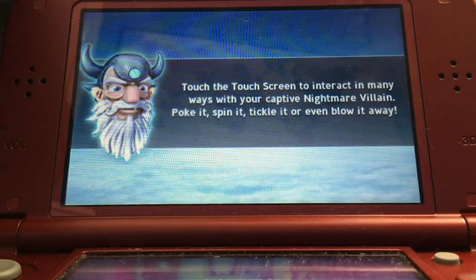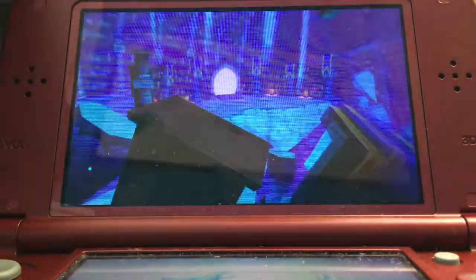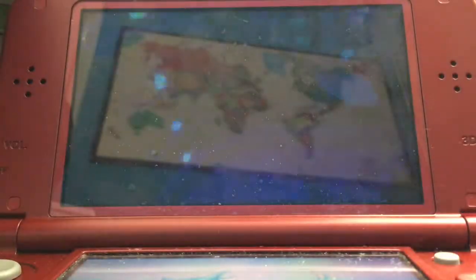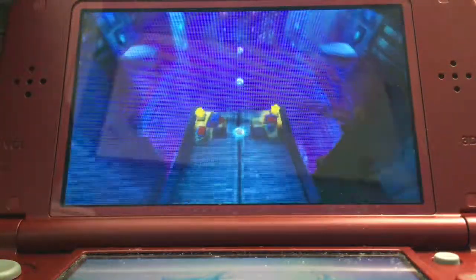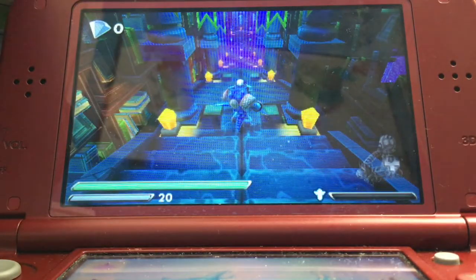Touch the touchscreen to interact in many ways with your captive nightmare villain — poke it, spin it, tickle it, or even blow it away. Oh, that's cool. This is terrible, Portal Master. The Eternal Archives have been overrun with the Dream Sheep's evil minions and everyone has been put to sleep. You must find the head librarian — only he knows how to lift the Dream Sheep's evil spell. A Dream Sheep?